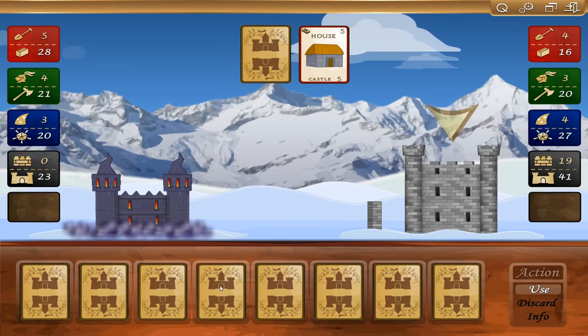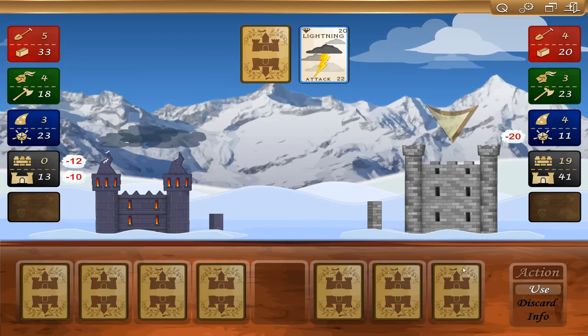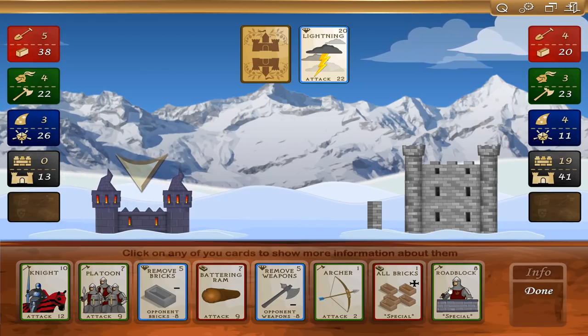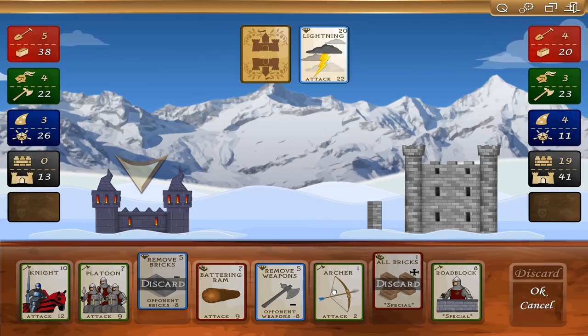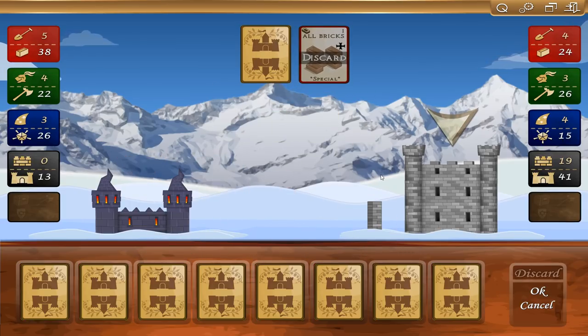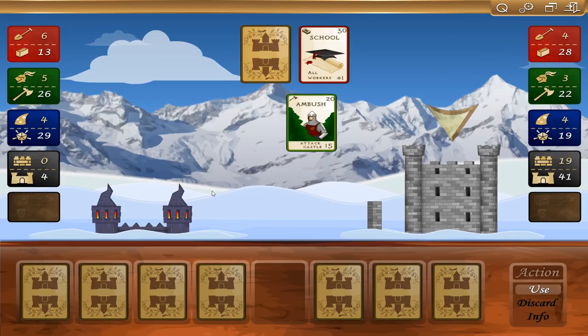What does this roadblock do? Prevents them from gaining resources on the next turn. At this point though, he's got a lot already. I have no way of shoring up my defenses here, which is a shame. I may have to discard cards so that I can get better cards for next turn, assuming that I don't die. I'm down to four. All workers plus one, builder plus one — I have no way of shoring up my defenses. I'm pretty much dead. Nope, I'm dead.